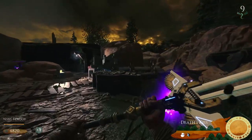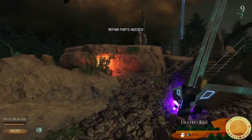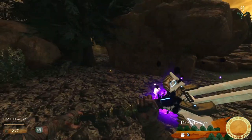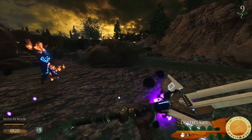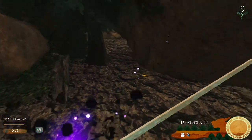Drill Locations. Over by Speed Cola and the Shield Bench, you can activate the drill. Once doing this, a message will pop up saying you're missing 5 parts. They will now spawn in the map with a small yellow FX on them. I'll show you these locations now. One's by the drill and Speed Cola, just over by these boulders.